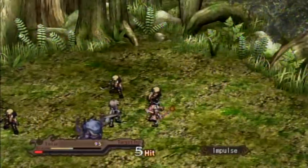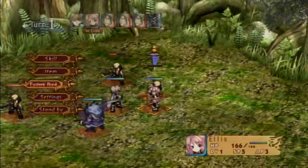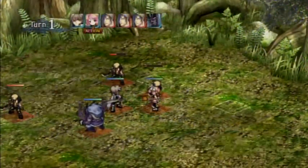Ellis is more of a magic-based character. She uses magic attacks, like Impulse here. Not as strong as I wanted it to be. I remember this attack decimating everybody. I think it's because I don't have my stuff equipped.